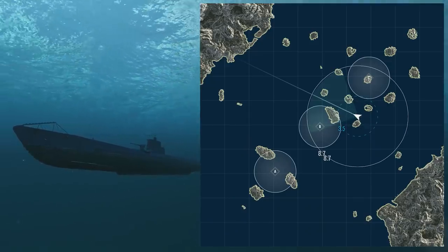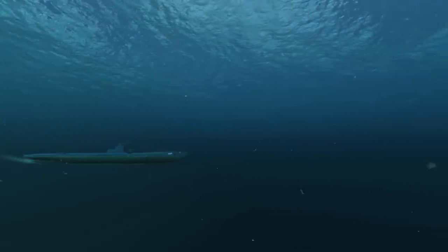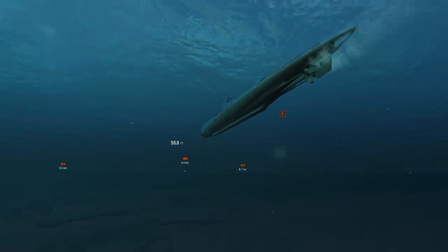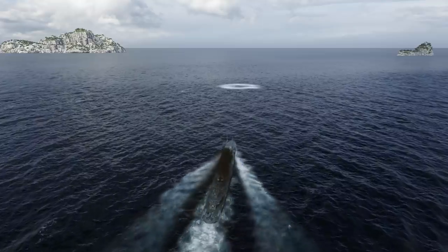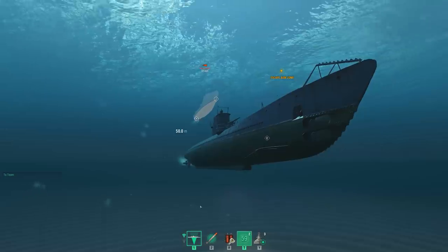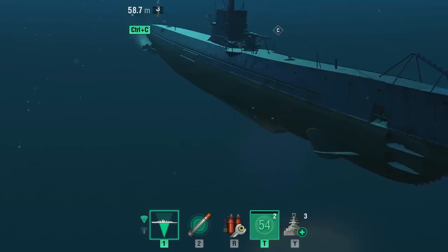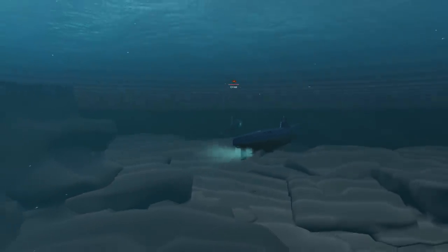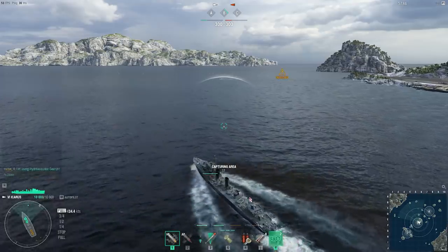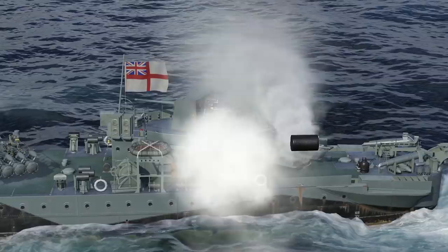For a submarine to become invisible to ships, she should submerge to a depth of 30 to 50 meters — this is known as her operating depth. At the operating depth, a submarine can still spot other ships, but she can also be detected by the use of hydrophone. To evade detection completely, you can submerge to the maximum depth below 50 meters by using special consumables; however, you won't be able to stay there for long. You can be spotted by other submarines even at maximum depth, as well as ships equipped with hydroacoustic search, which can detect submarines at any depth.